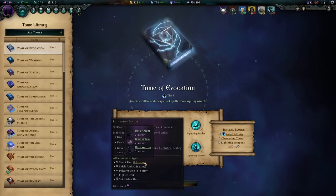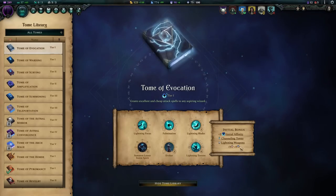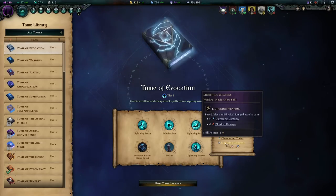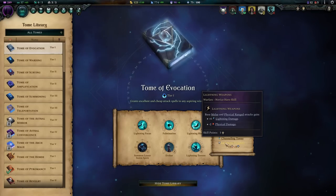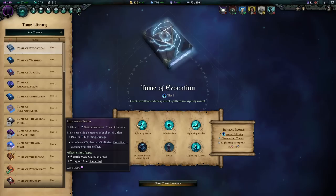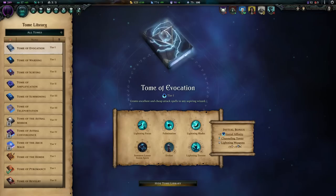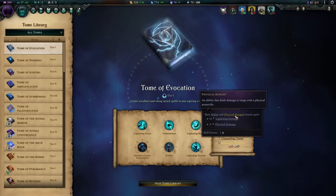All of those units are going to benefit from it. Also, whenever you research a tome that has a unit enchantment like Lightning Blades, it becomes a hero skill you can apply to that hero. Note that Lightning Weapons affects base melee and physical ranged attacks — giving four lightning minus two physical damage — but Lightning Focus applies only to magic attacks. So if you're playing a magic character and use Lightning Weapons, it's not going to give them that benefit. Make sure you read whether it specifies base melee and physical ranged.